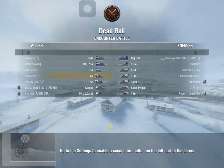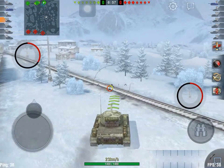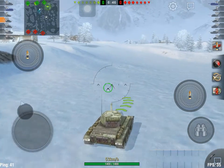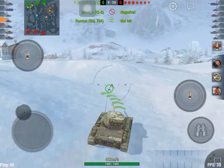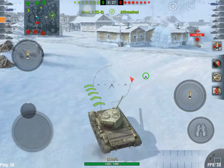We'll go extreme flank again — dead rail. One of the things I want to tell you: you can pop up over this hill in the beginning and kind of see where everybody's going, then figure out what you want to do. We're gonna go down here and pop over this hill and see where the other team's going — that'll help our team. Just get a look. Okay so they're headed that way — I didn't get a look over on that right-hand side.